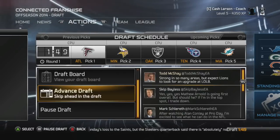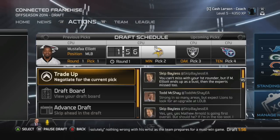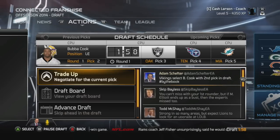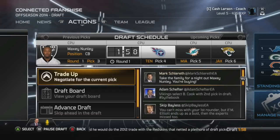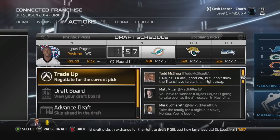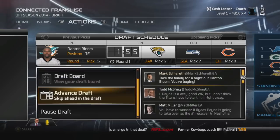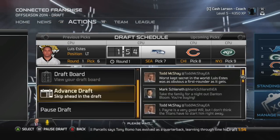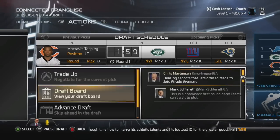Now on to the draft. We're going to go through every single pick in the first round up to our pick. We start with the Atlanta Falcons taking a middle linebacker. There's not really any specific need, so there's no one we're holding out for. I scouted a lot of guys but didn't get too deep into anyone — stuck with basics like man coverage, zone coverage for cornerbacks, speed for running backs and wide receivers. Tight end goes to the Dolphins at number 5, Jacksonville with a left tackle at 6, the Seahawks surprisingly picking at 7 take a cornerback — a position they're already stacked at.